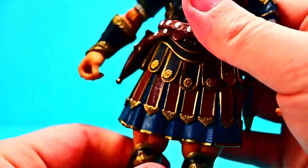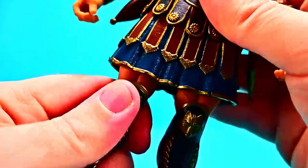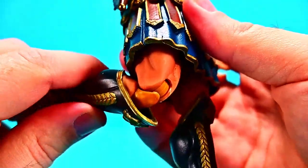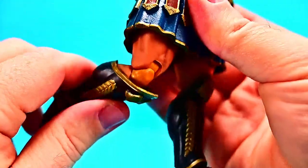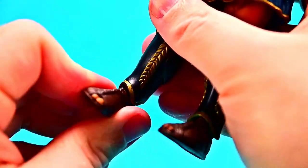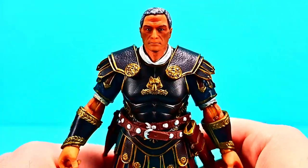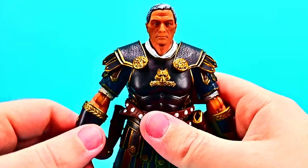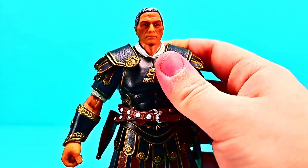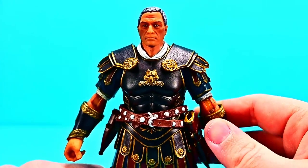For the legs, the skirting material limits movement, so you only get a little raise forward and out to the side. The thighs have a slight twist. The double knee joints are really smooth — you can bend them well to the back. There's an ankle twist hidden under the coverings, and the foot flexes back and forth and twists side to side. Overall decent articulation, though the single elbow and armor limit the range.